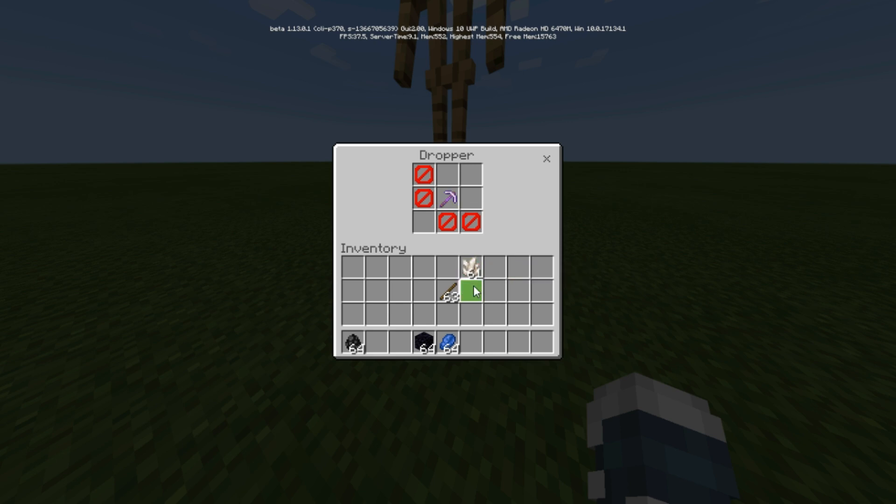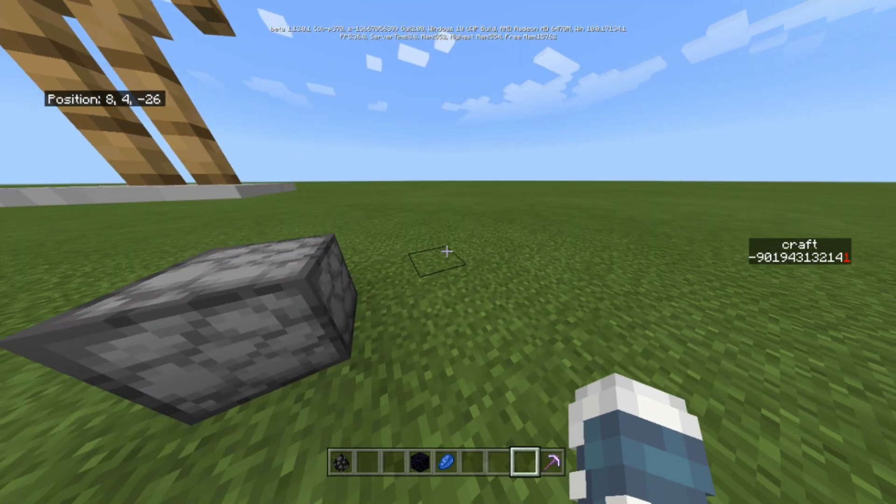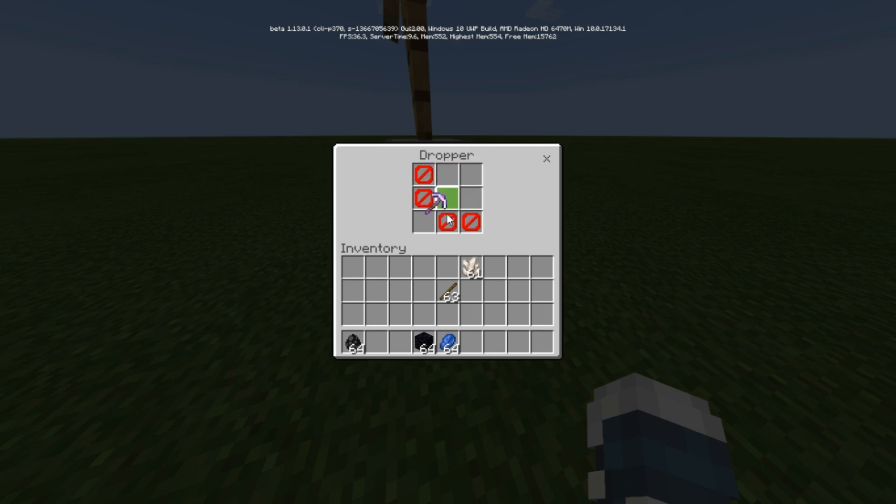If you want to upgrade it, don't use this pickaxe — if you use it, it won't work. If you want to upgrade it, put it back in. You have to get 3 quartz over there with a stick, and it will upgrade to efficiency 2, then go to level 3, then to level 4, and as expected, to level 5.